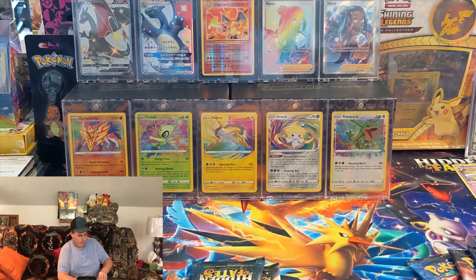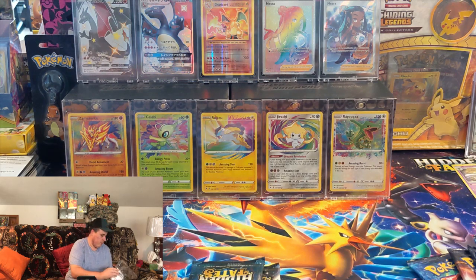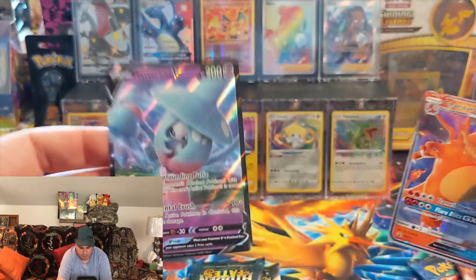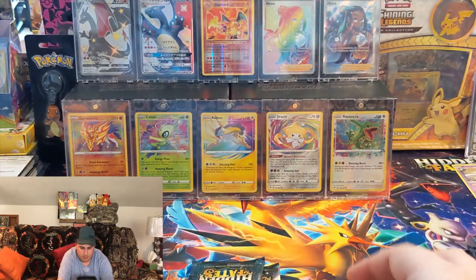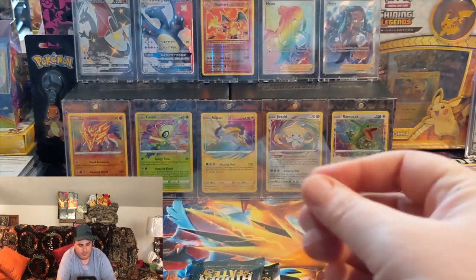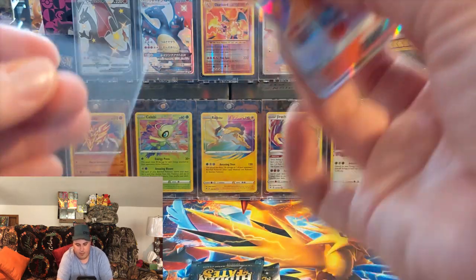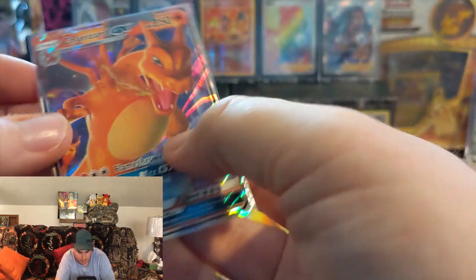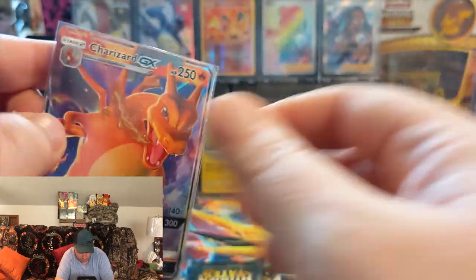Let me get you guys the codes out here. I'll probably sleeve up the Charizard promo — the Hatterene one's not really worth it, really no value on that guy at all. But people have been great with the promos and actually getting a good bit of money for them, just because it's a Charizard. Anything with Charizard is gold, for the most part.